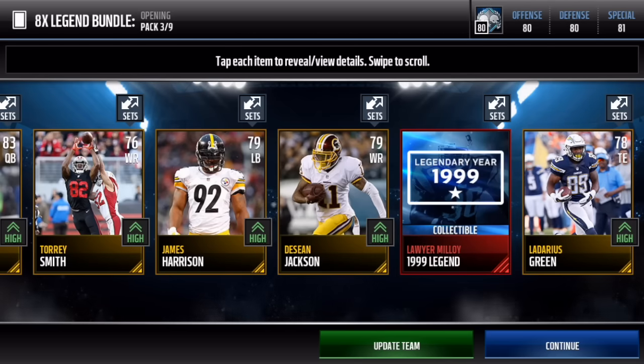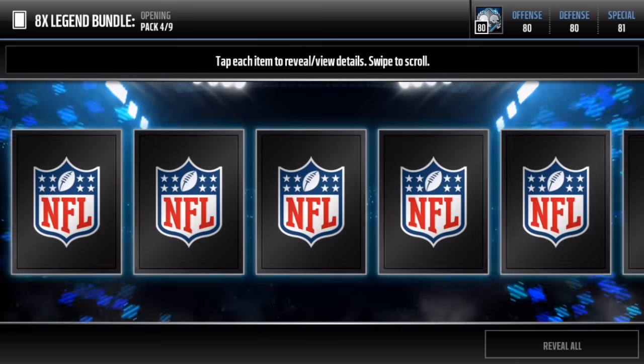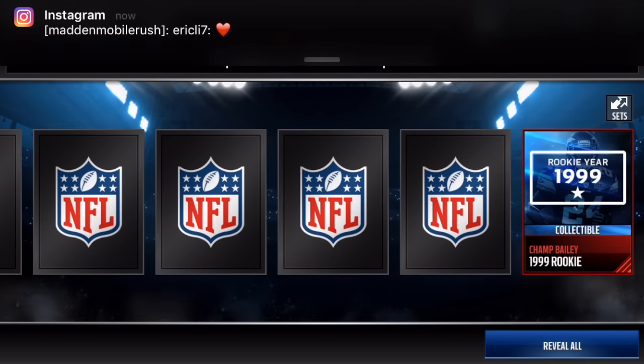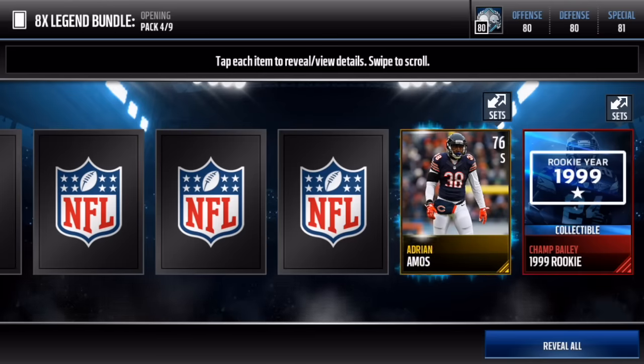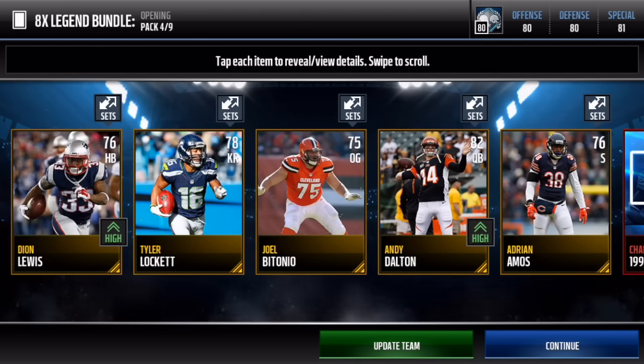We get a legend year collectible of Lawyer Malloy - not too bad, but I want some elites though. We get another Champ Bailey rookie year - not too bad. We get an Andy Dalton and Tyler Lockett.